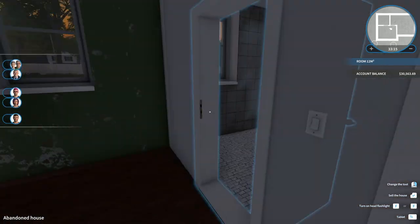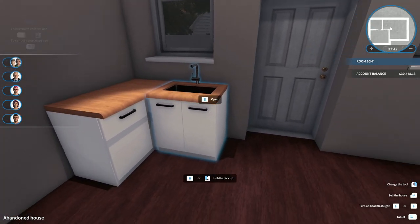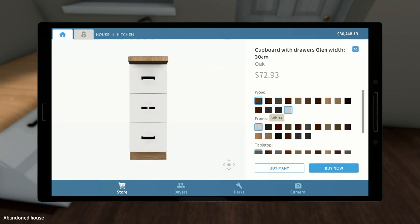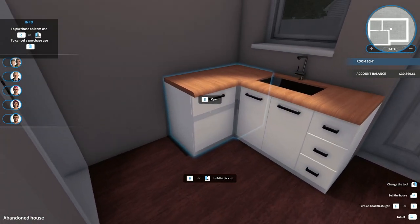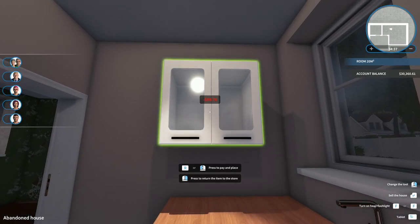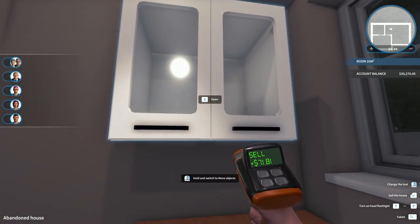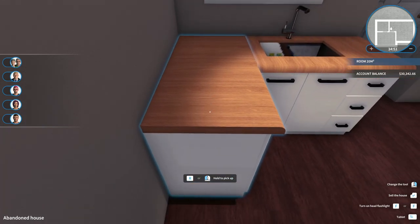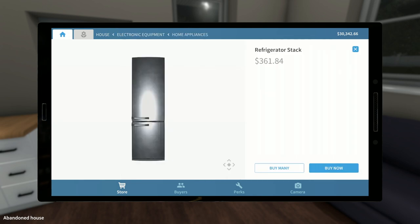We're gonna stuff this in the corner as far as we possibly can - there we go. We can still get in the room, no problem. Let's put the sink right there - that looks pretty good. It'd be nice to bring it out to the door. This is our smallest cabinet - let's try to put this next to it. There we go, looking nice! So we have our little kitchenette in the corner - we can put a cabinet up above.